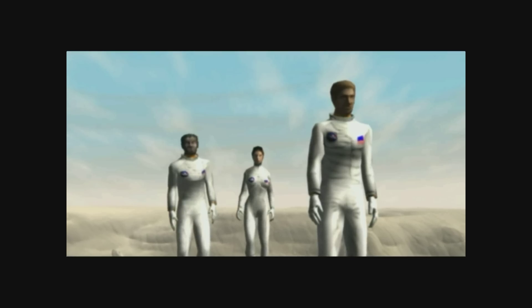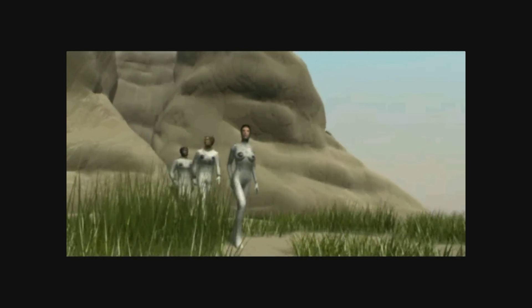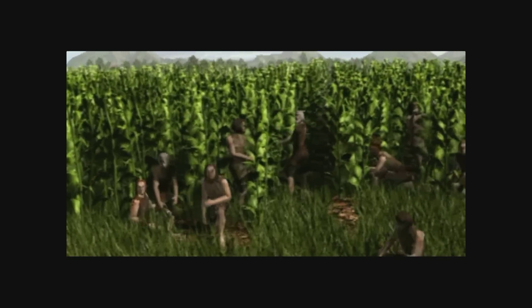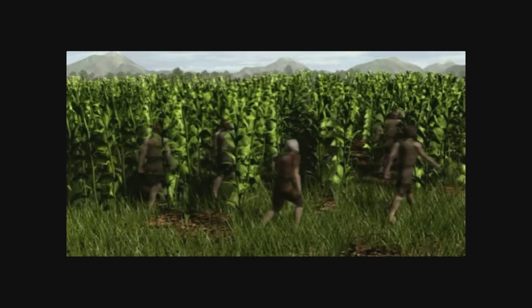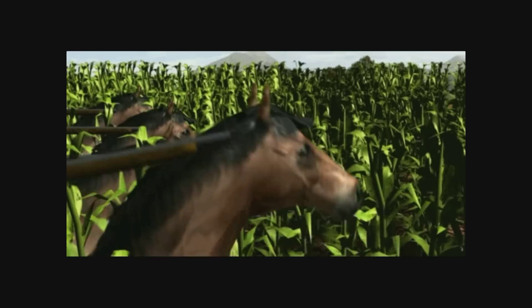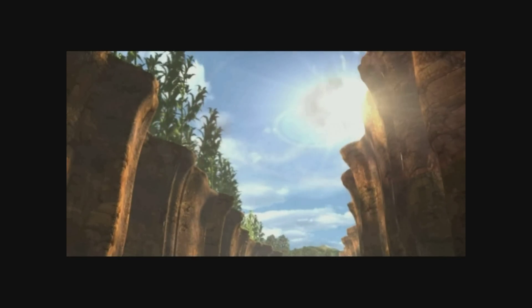They look like primitive symbols. A kind of... Trees. Grass. There must be water down there. Shh. Ulysses. Romulus. Look. They... they look like... What's that? Something's coming. Run!